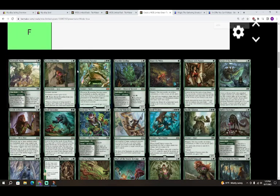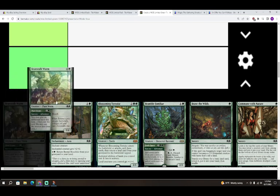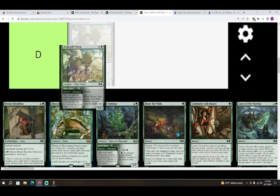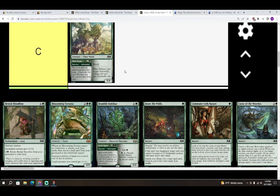Next is Beanstalk Worm — four colorless in a green for a Plant Worm, it's a 5/4 with Reach. It also has an adventure called Plant Beans: colorless in a green, sorcery, you may play an additional land this turn. I think it's going to be a C. A 5/4 with Reach is still good stats, but the adventure is not very impressive at all.